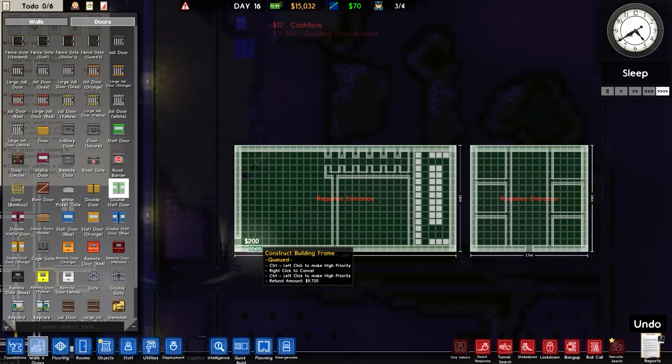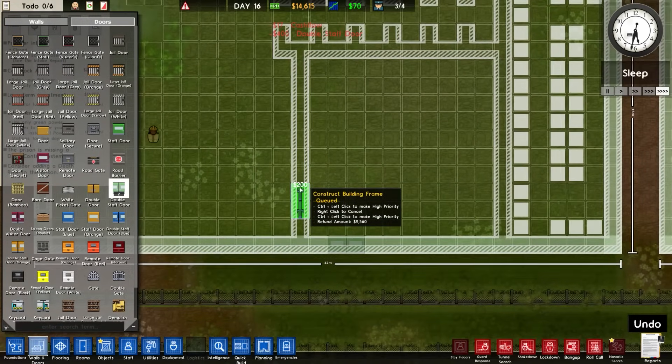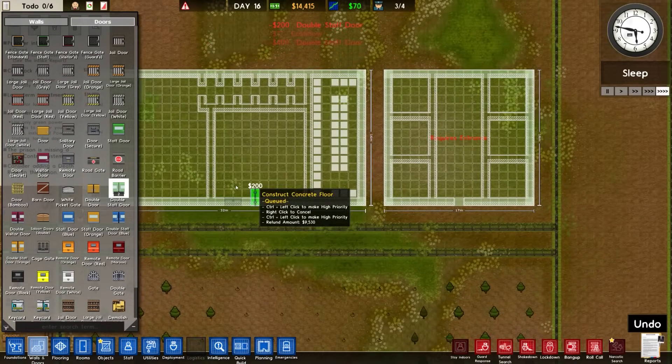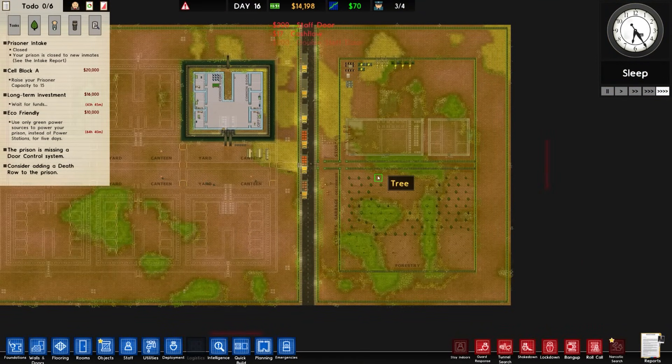Walls, doors — I'm going to go with a double staff door in here. I'm going to put another one in here, but also put one on the internal so they can get into this from the other side. This one is just going to be a staff door — I'll put one on both sides.